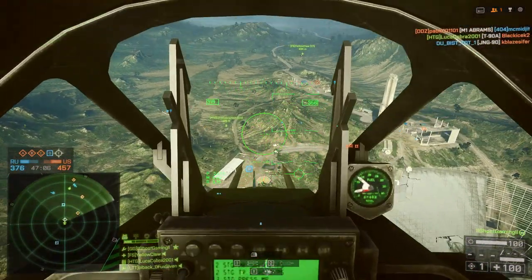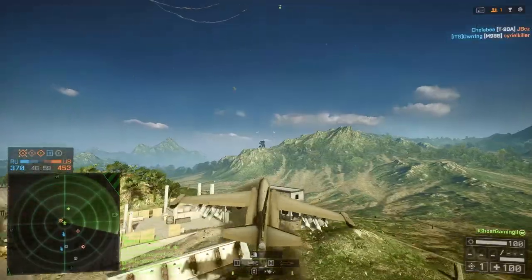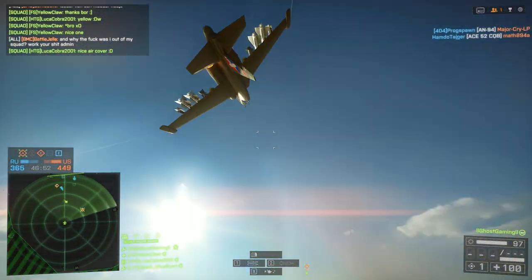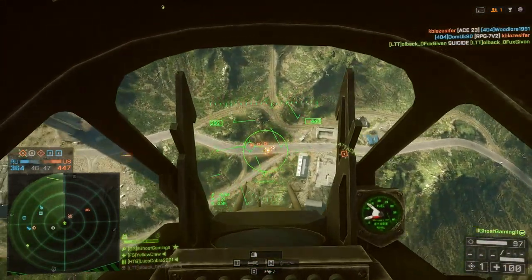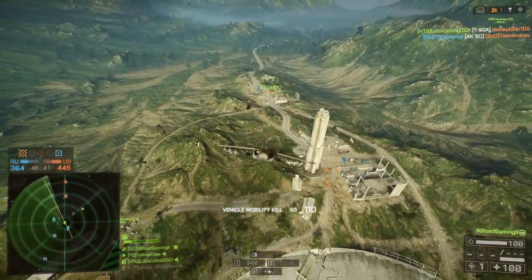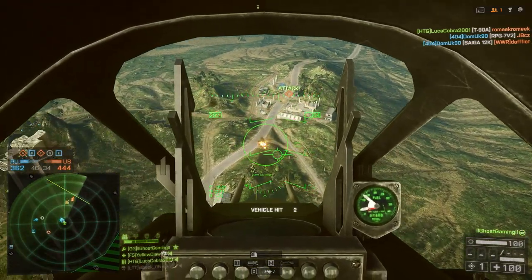For those unfamiliar, under radar was a system in Battlefield 3 present on both jets and helicopters. It would block lock-ons from heat seekers whilst you were flying close to the ground. So instead of the only escape from lock-on spam being to fly upwards towards the flight ceiling or to outrange the lock-ons, you could also dip down and hug the ground. I think it would be fair if under radar worked against heat seekers, passive radar missiles, and active radar missiles, but not against IGLAs, Stingers, or any of the battle pickups — that way it won't be a nerf to infantry.